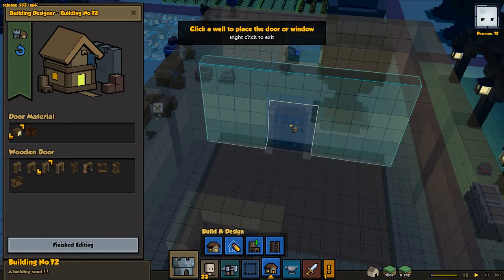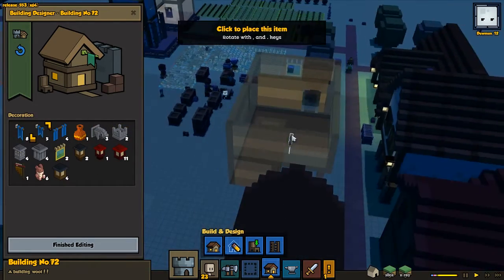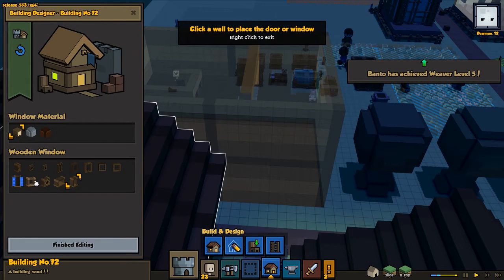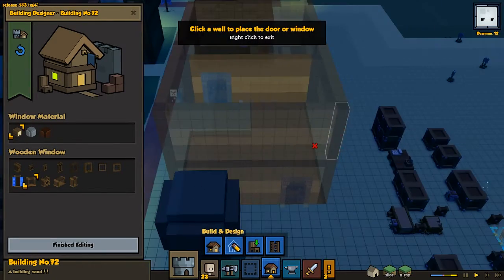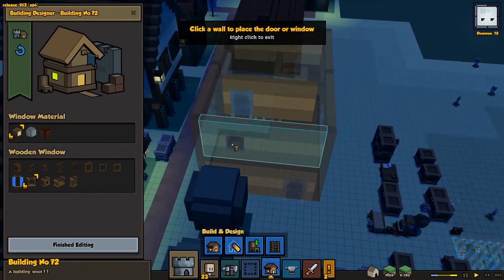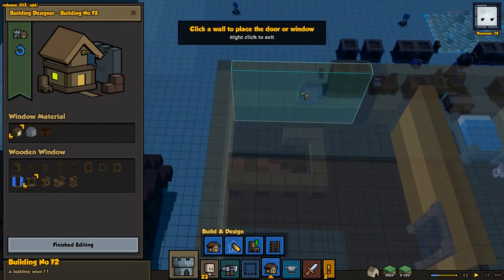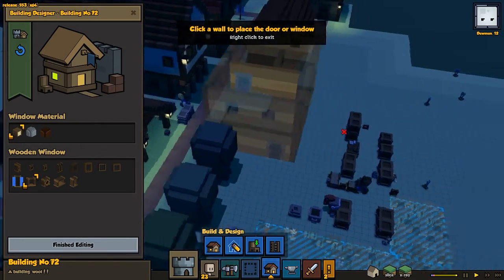It needs a door here as well — for this side we have a door. That's pretty good. Let's go for some windows then. I don't think I want to use that one — I think I want to use these windows or even these windows. One window for that side, and I think we'll have a window in the back here as well, close to the bed. It's gonna get a lot of light in there. One window for that side and one for this side.